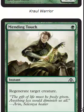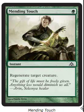Mending Touch — regenerate target creature for 1 green mana. Cards like this are always printed. There was one back in Future Sight that said for 2 mana, regenerate all creatures you control. This card's way worse than that.